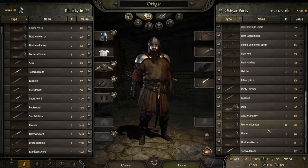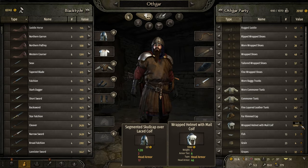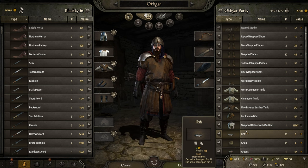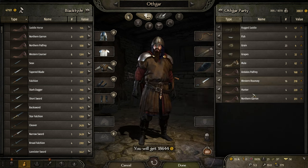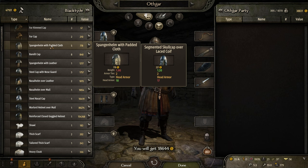As for all this other stuff, we'll just get rid of it. Let's unlock this, even though the headgear is great. I do want to use some money to improve our current situation. We've got 18,000, so let's go take a look at some gear.